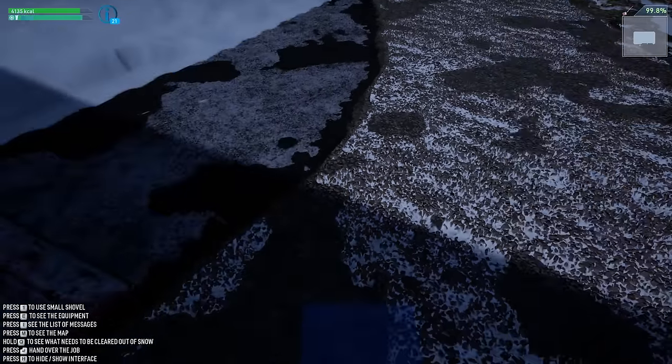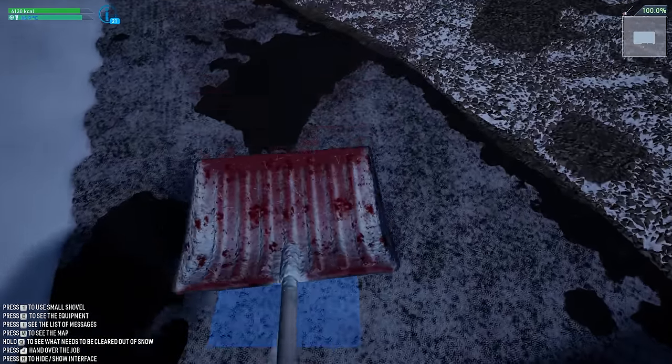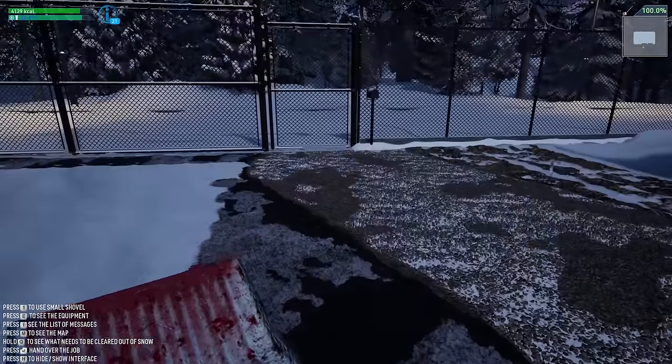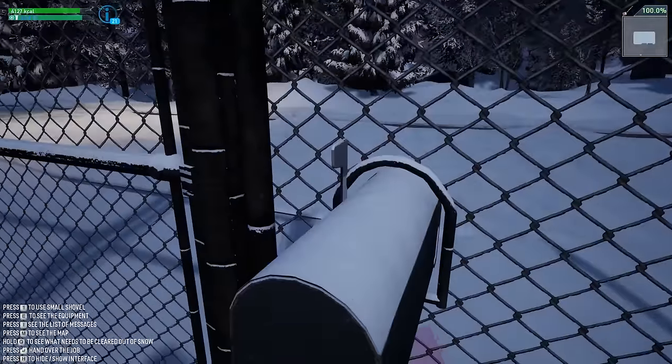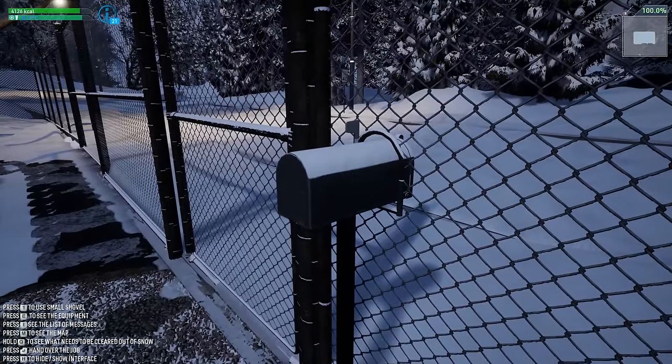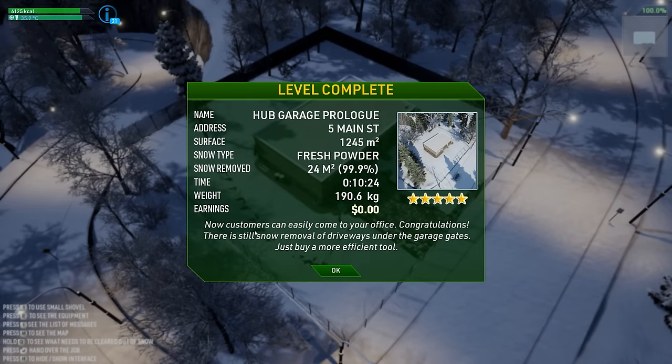I'm at 99.8% and I can't find the last bit of snow to remove - kind of like in House Flipper when you're cleaning and you just can't find that last spot. We just found it! That was the last spot. We come over here and interact to finish the job. Customers can now easily come to your office - congratulations! There's still snow under the garage gates; we should buy a more efficient tool - a scraper.